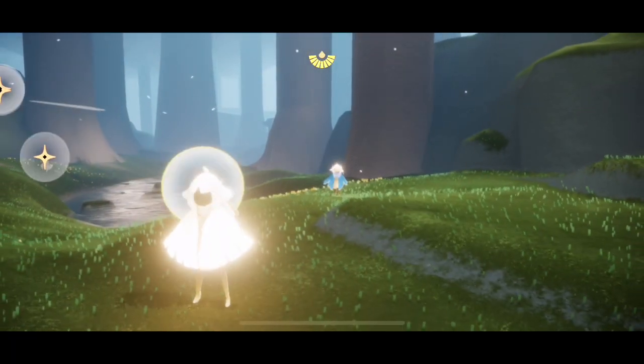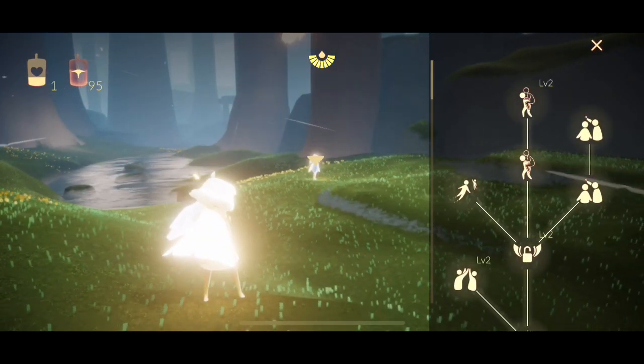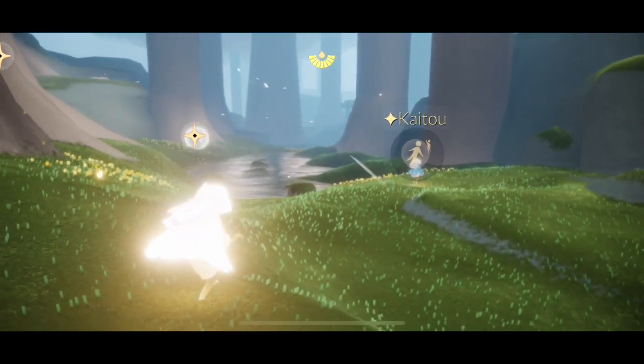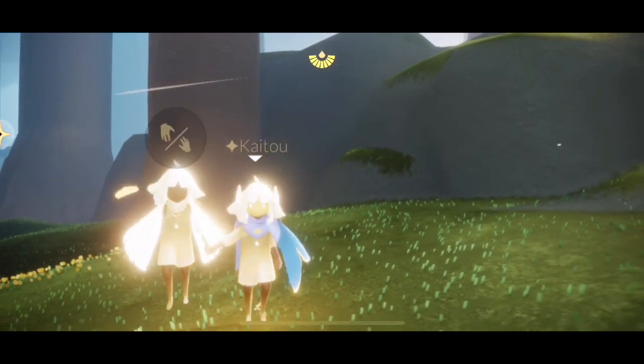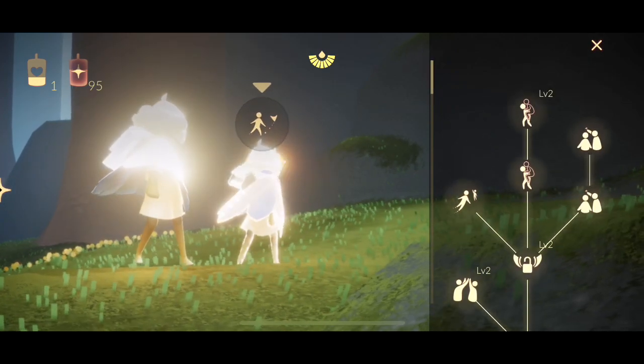On the left side there was a warp emote that cost ascended candles to unlock as well. You can see it right there. What you have to do is get a little distance away, call, and then you can push the warp button on your friend. You'll appear right next to them and you'll be holding their hand. This happens when you're in the same area as them.